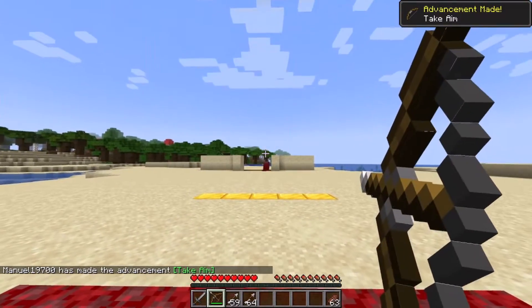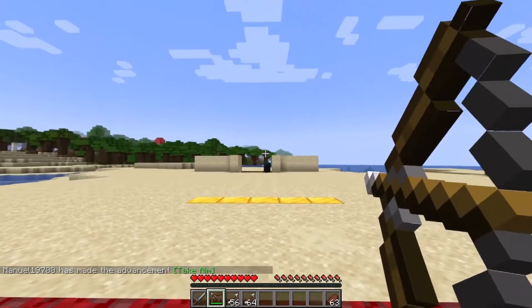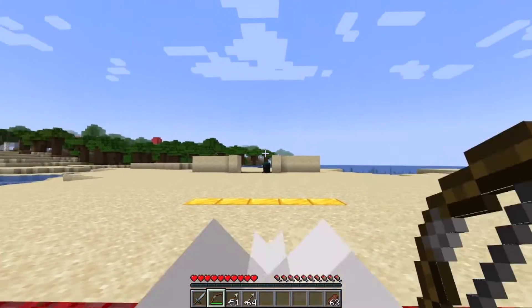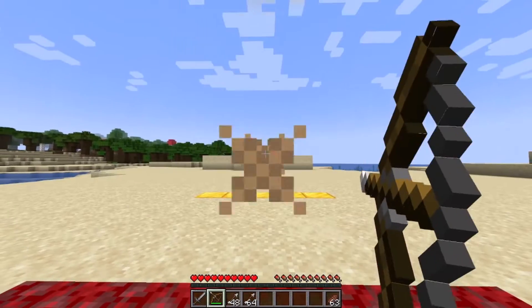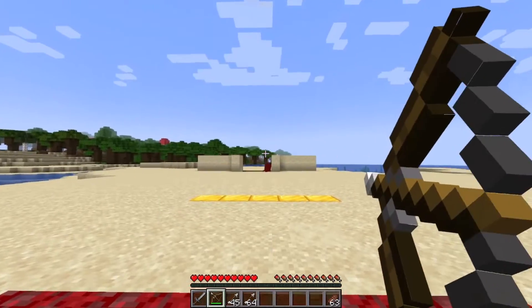The warden's melee attack has a cooldown of 0.9 seconds and disables shields for five seconds. So if you thought about bringing a shield, it's not going to help. The sonic boom directly attacks the target, passing through blocks and other mobs without damaging them — that's very important to know.